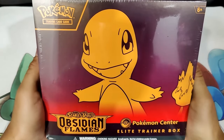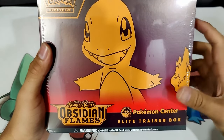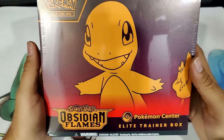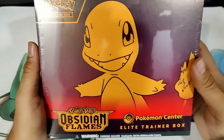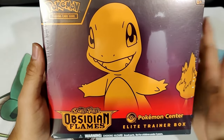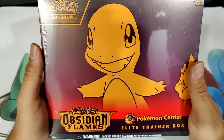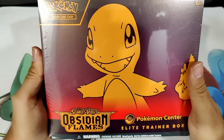Here we have a Pokemon Center exclusive Obsidian Flames Elite Trainer Box with Charmander as the image. Very, very cool. Let's get this open and see if we get any cool pulls. Maybe there's a Special Art Rare Charizard in here, but we'll see. All right, let's get into it.